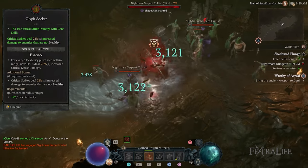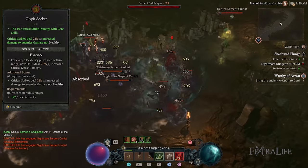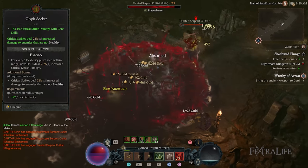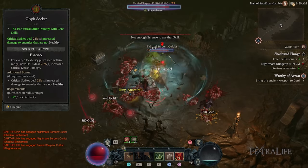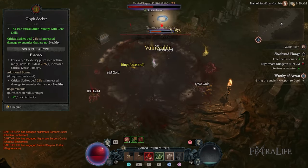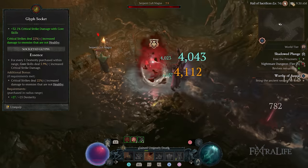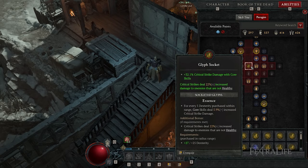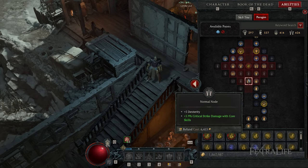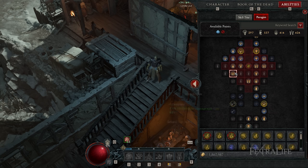There are two parts to this. First, pick a glyph that actually benefits you — as a blood Necromancer, critical strike damage with a core skill is beneficial. Secondly, make sure you can actually unlock that secondary bonus and that there are a good number of dexterity nodes around it to get as much critical strike damage as possible. You should absolutely consider selecting more matching stat nodes around your glyph socket if it's possible with the glyph you chose.